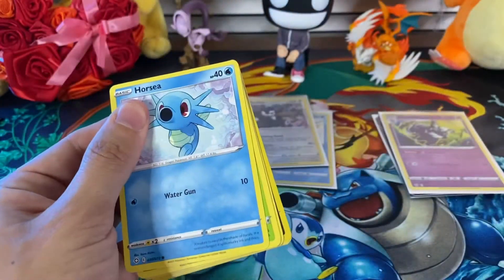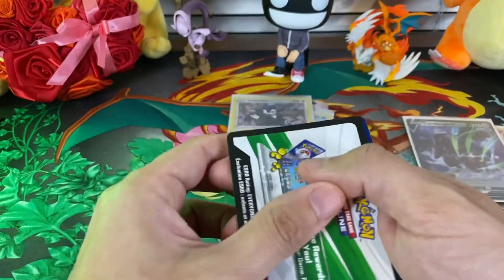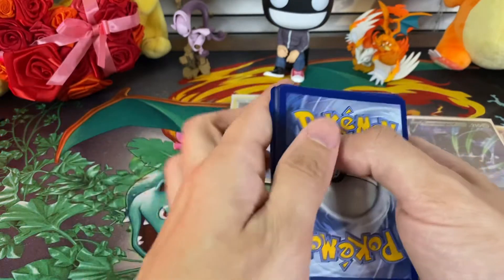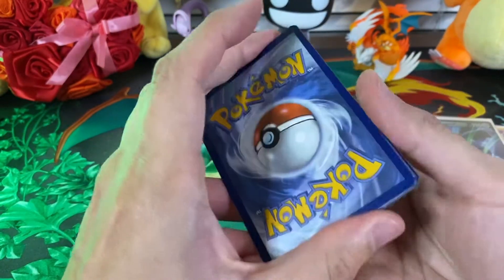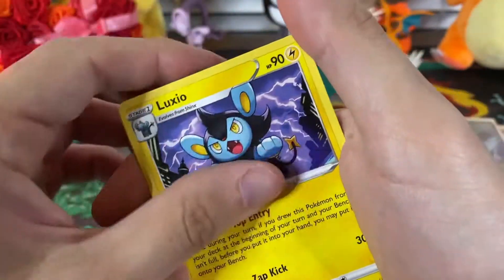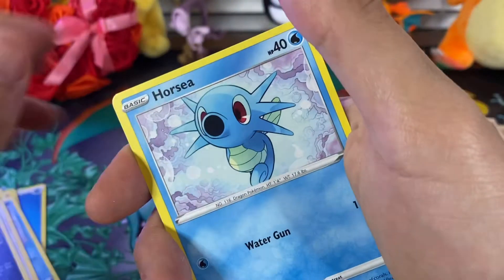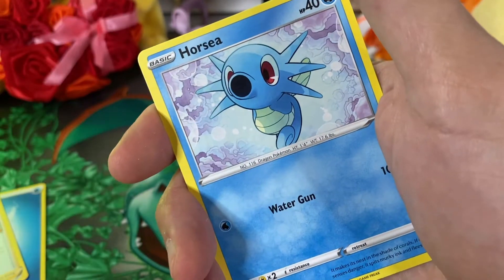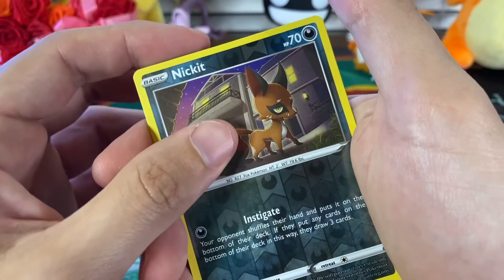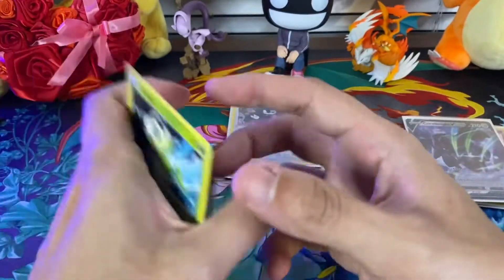We have not got a Full Art yet — I mean, the Corviknight V is close, but I wouldn't call it a Full Art. Let's see if we can get a Full Art here. Let's go with fire. Water. Gym Trainer, Team Yell Towel, Luxio, Horsea, Yanma, Eevee, Nickit, Horsea again — come on, bro. Another Nickit. Let's see what the rare is. Non-holo Celebi. No good.